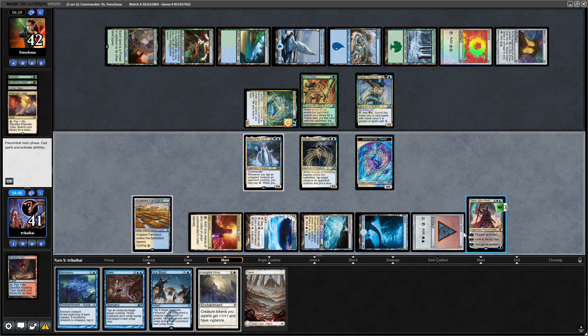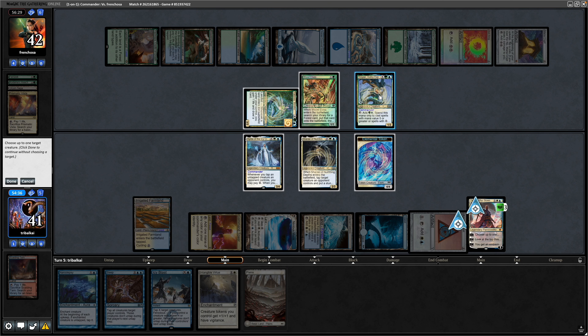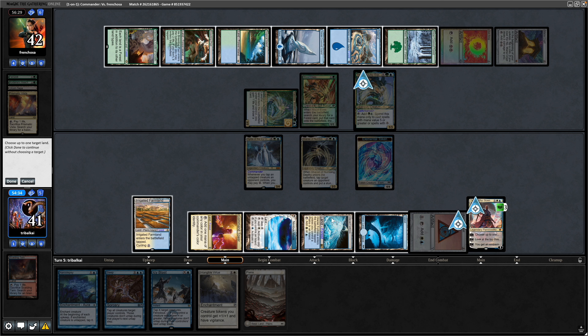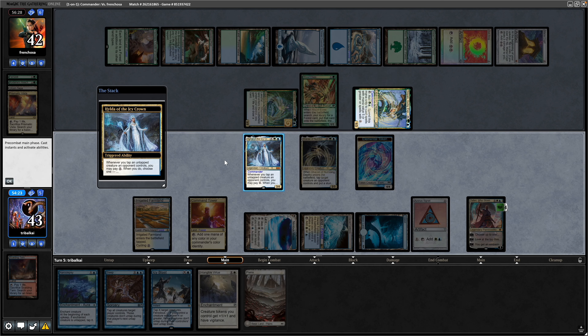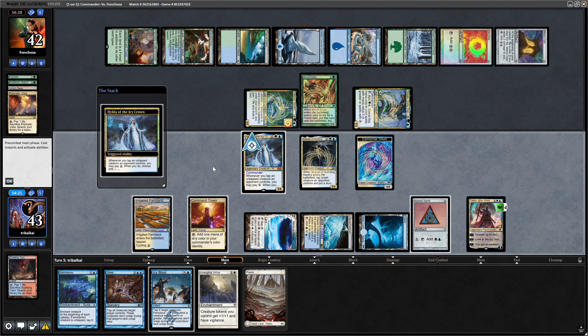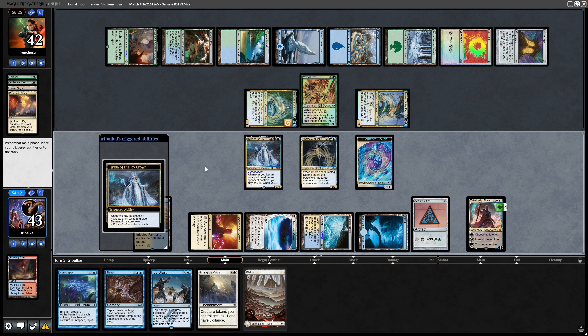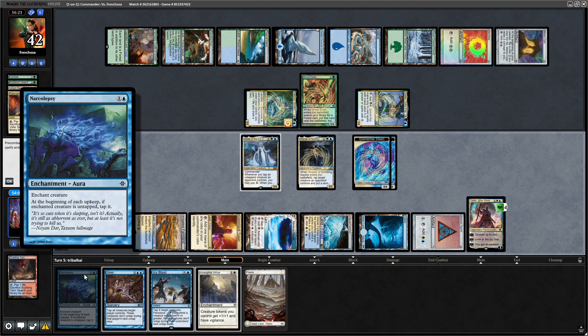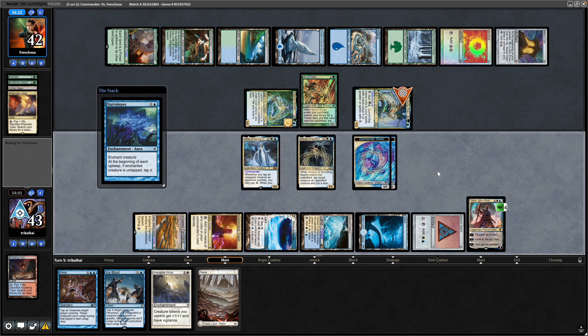That gets us into a land. Now tick up on the Teferi — we will untap the Azorius Signet, tap down our opponent's commander, and untap the command tower. We could put another mana into the Hilda. We'll go for another 4/4, and then it can be Narcolepsy onto our opponent's commander so that he can't as easily tap it down for mana.